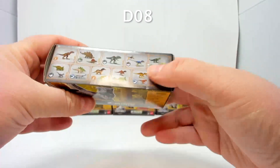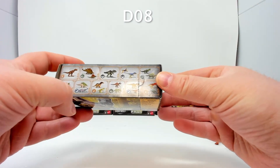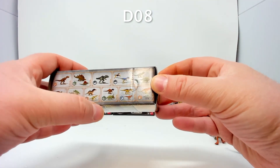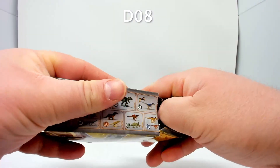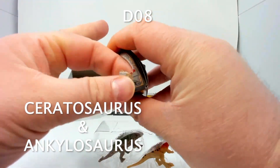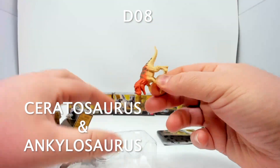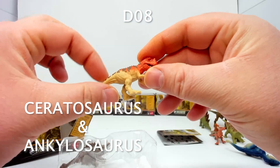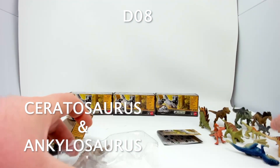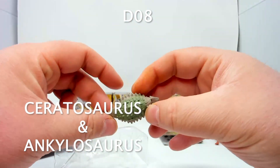Onward to box eight. I'm still hoping for the Sinoceratops. Inside is a figure I can't immediately name, and the Ankylosaurus. That is a very chunky Ankylosaurus.